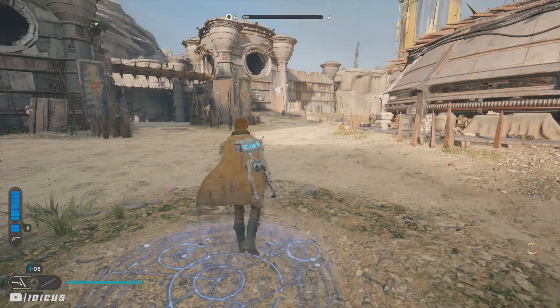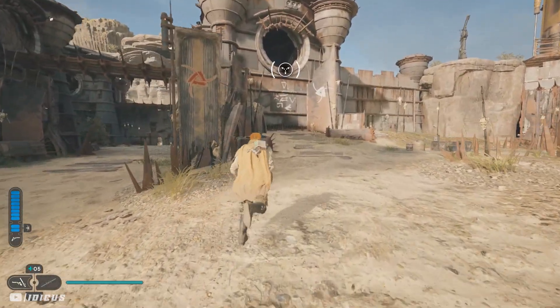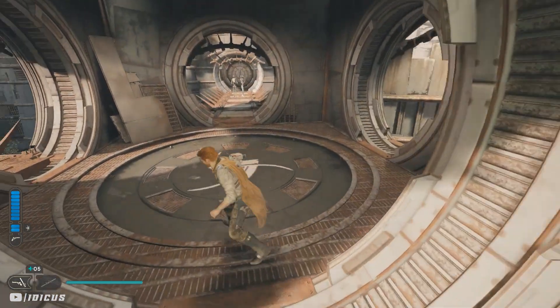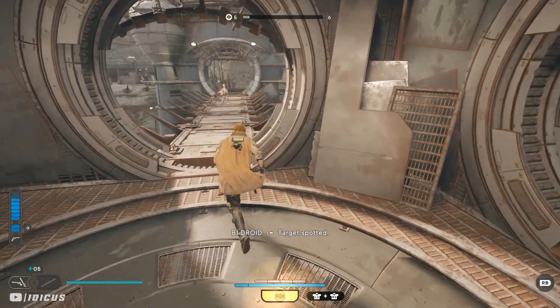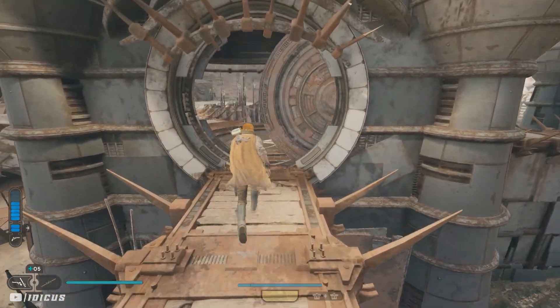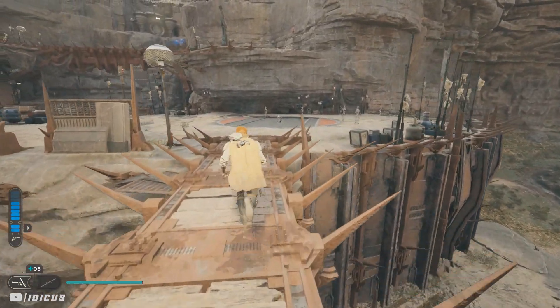Straight away we want to head up towards this tower that we can grapple onto. I'm going to take my time for the first run just to show you how it's done. Once you're up here, you want to kill the two droids that spawn in front of you and then the one to the left. If you don't kill the two in front, they will follow you and you'll have to kill them later anyway, so might as well take them out now.